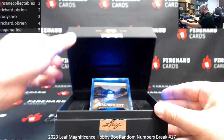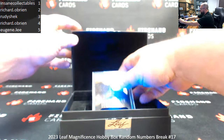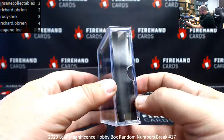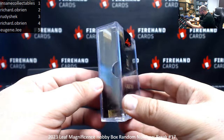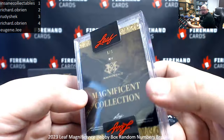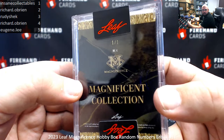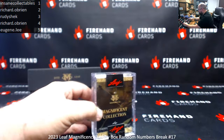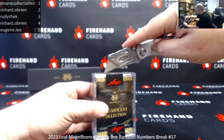Got a booklet — Magnificent Collection. Looks like it's going to be a quad booklet. It is going to be a one-of-one. Serial numbers on the back. That belongs to Insane Collectibles. The question is, what do you get?